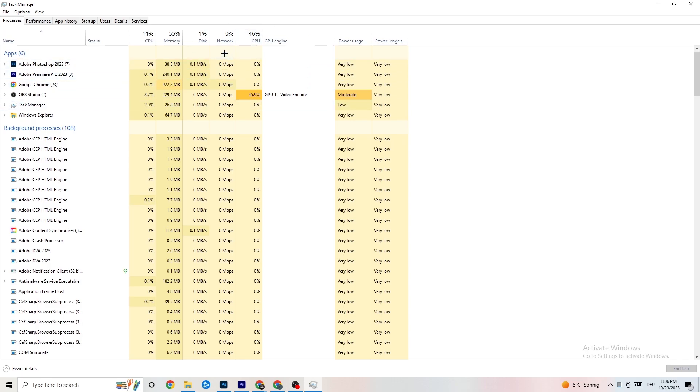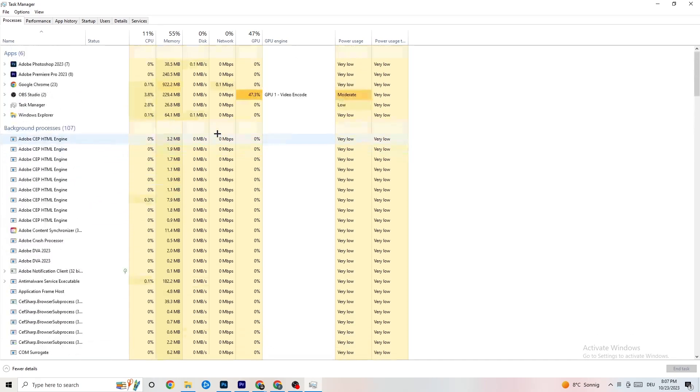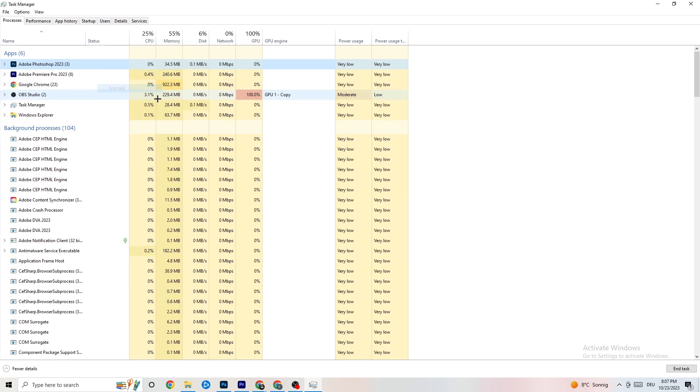I want you to end every single task that is currently using too much GPU or CPU. Focus on apps, but also check background processes — if any background process is using too much CPU or GPU, end those too. Right-click the process — for example Photoshop — and click 'End Task.' Repeat that for every program showing high usage, which will appear in darker yellow or red.